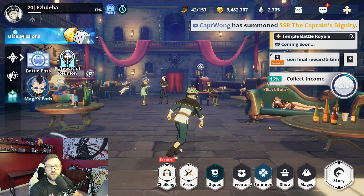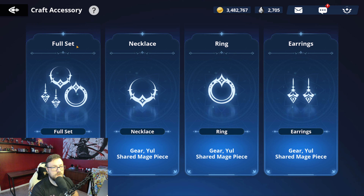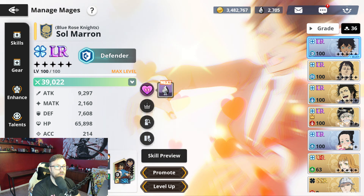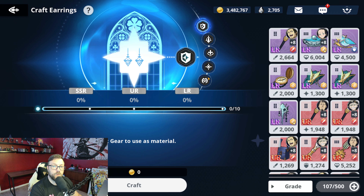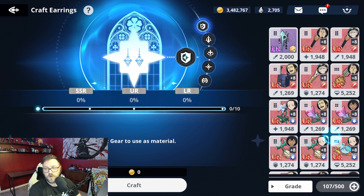Vanessa allows you to craft an accessory — not artifact, accessory. She allows you to craft an accessory. For example, let's see if there's anything we need for defense and we'll make that real quick so you can see it live in action. Let's go to gear — we are missing the earrings. So let's go to Vanessa, go to craft accessory, and click on earrings. Now we have an option of what type we want this item to become. The shield is defense. We're not pushing to make LRs yet because we don't have enough LRs to feed into it — one LR doesn't even give you enough percentage for an SSR. So let's not waste the single LRs that you have right now.